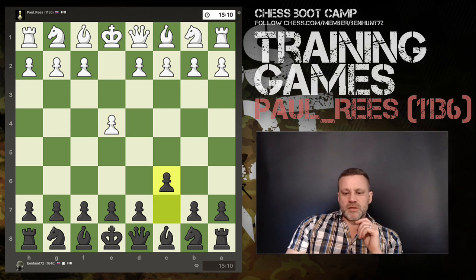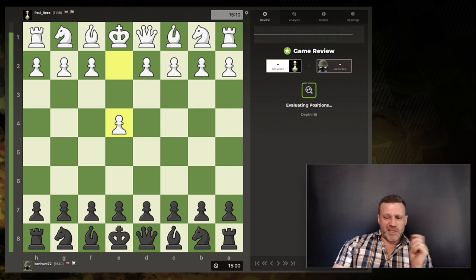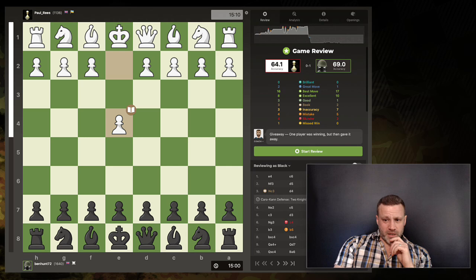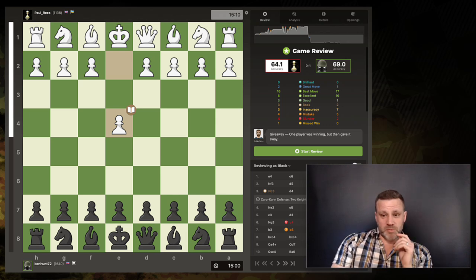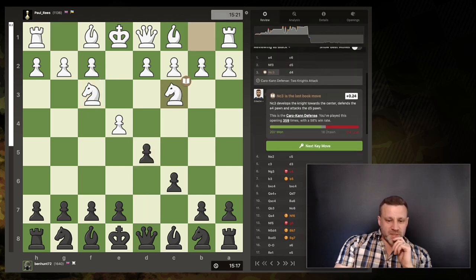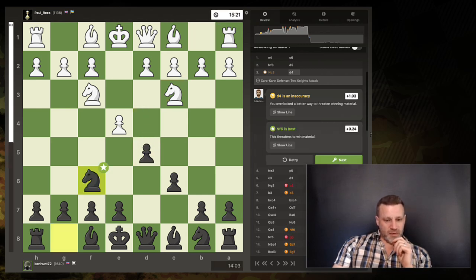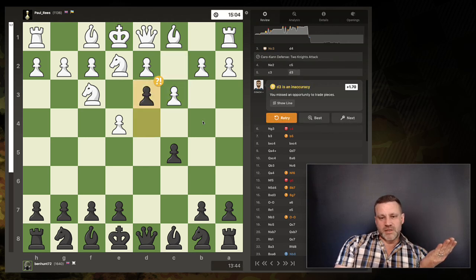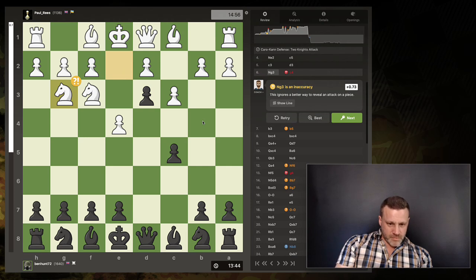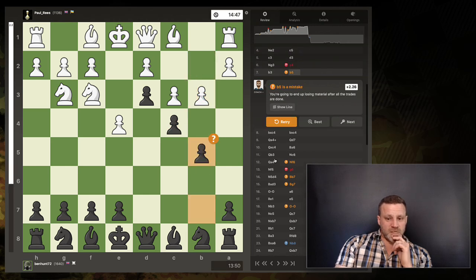Let's go through it again — let's look at the game review and the computer is going to spank me. It's going to say I played the opening like a complete idiot. That is a game of two halves. Book move — and that's already inaccurate, giving white plus one. And that's what I said I should have done — that's best, that's best. Another inaccuracy and now it's plus 1.7. A blunder and that's a blunder and that's — oh dear.